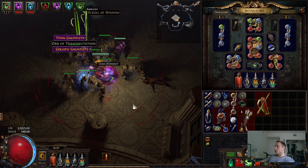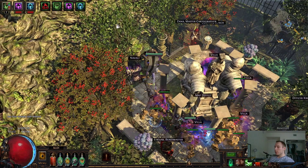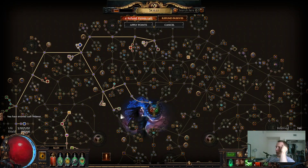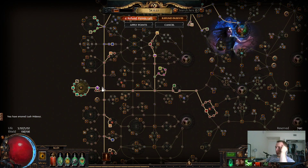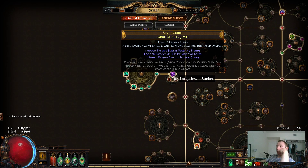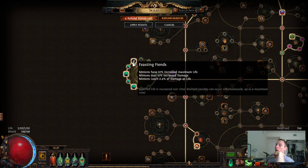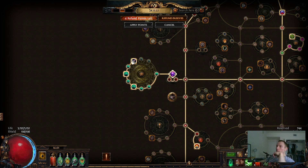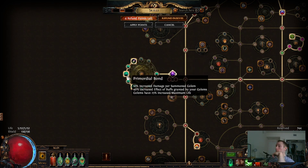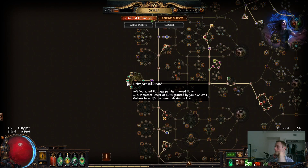So the changes with the build — the build's running pretty well. Mainly I'm running one of the large cluster jewels. I got Feasting Fiends, Primordial Bond, Rotten Claws — pretty much all good ones. Feasting Fiends is kind of whatever, but for two points it doesn't hurt and gives them some leech. Primordial Bond and Rotten Claws are the good ones.